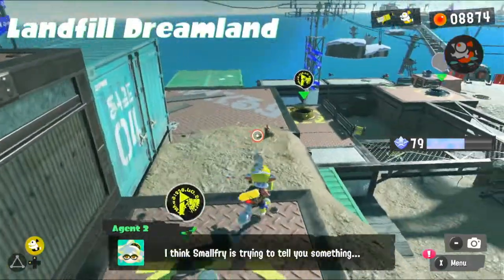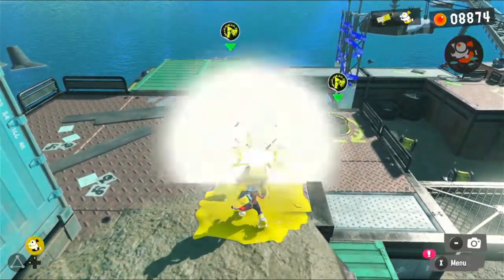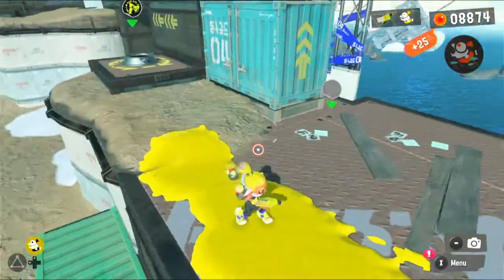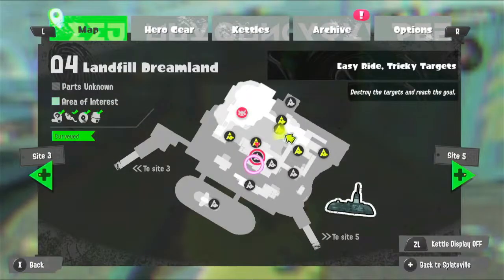Nice. Why is there a small fry going this way? Why is there just fish eggs? I'm assuming it's just fish eggs — that would make sense. I thought those secrets would count as green markings on the map, but I guess not.